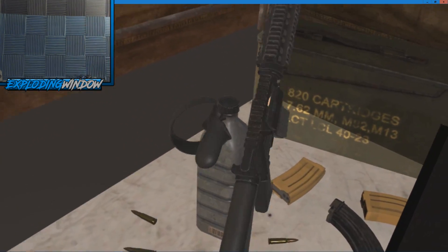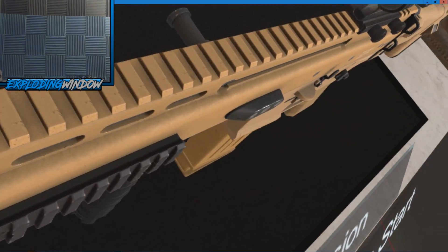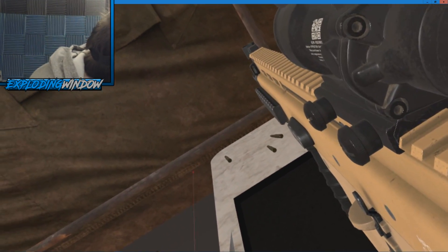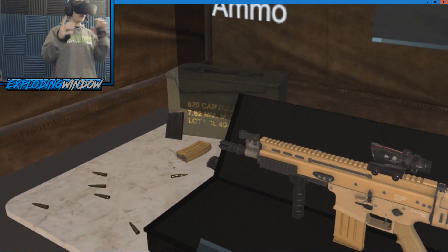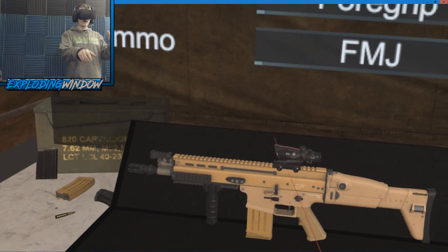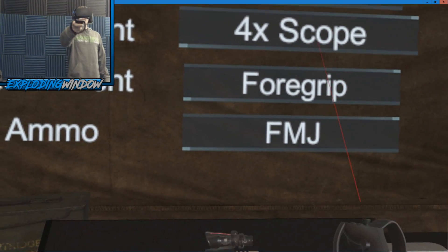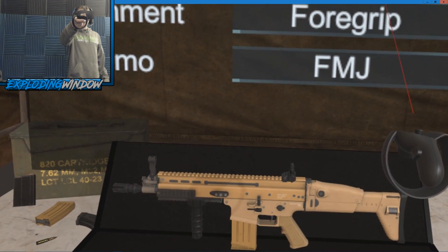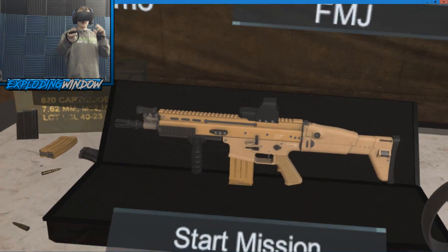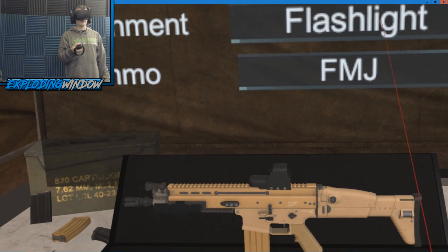You can grab the guns, inspect them, and even look through the scope. For sights, you've got your 4x scope, iron sights, red dot, and holographic for Rifleman. Other classes have the 12x scope for long range. Attachments include foregrip, suppressor, laser sight, and flashlight — some weapons don't have all of them, it depends on the weapon.